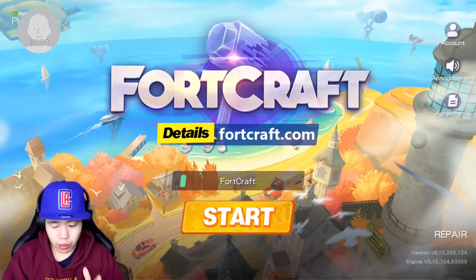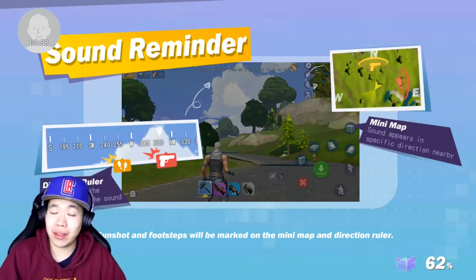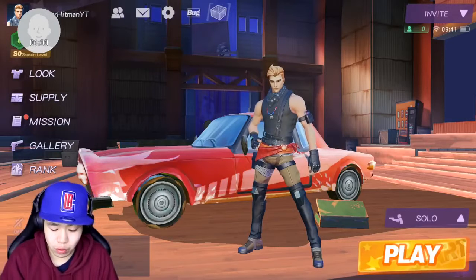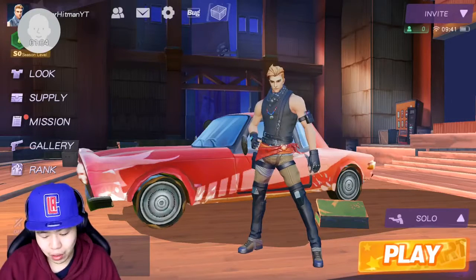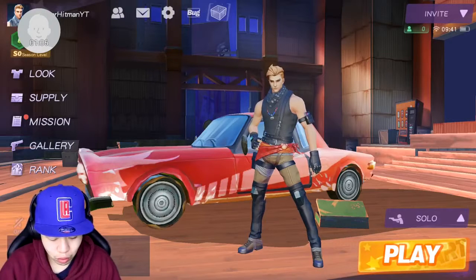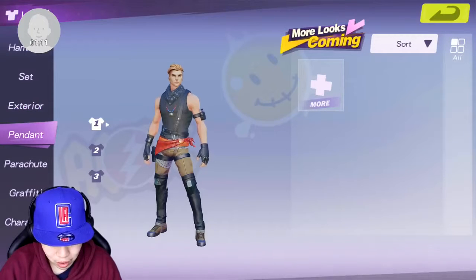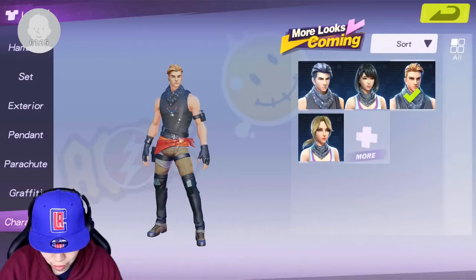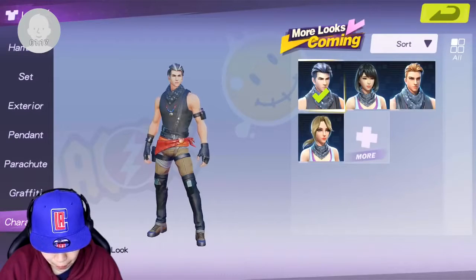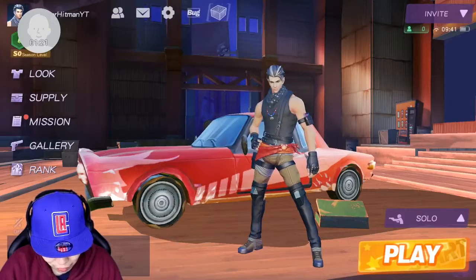So as you guys can see, the music sounds really good. We'll see how this compares to Fortnite mobile. Fortnite mobile is not out yet, unfortunately, and there's no keys. Right here, this is how it looks — really nice. Very similar look to Fortnite mobile. Obviously you can change all the things in the game, like graffitis and characters. You can probably buy them if you go to supplies.